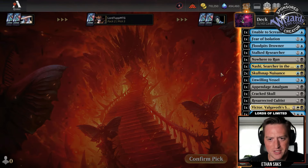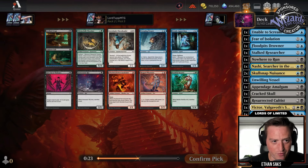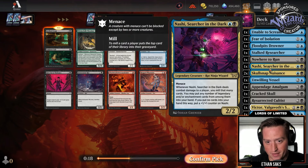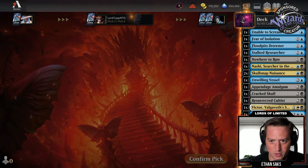Oh, I like Defiled Crypt / Cadaver Lab. Pretty clunky looking grave digger — four mana, whenever one or more cards leave your graveyard you make a two-two, and single mana whenever you unlock this door, return target creature card from your graveyard to your hand. We've actually already got one thing that synergizes with it — Nashi mills cards and then you can put any enchantment cards into your hand. We'll take the Defiled Crypt for sure.